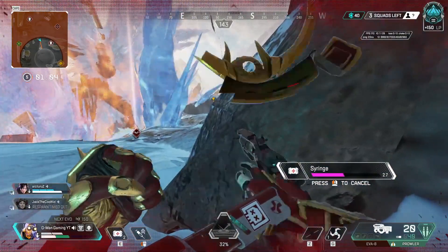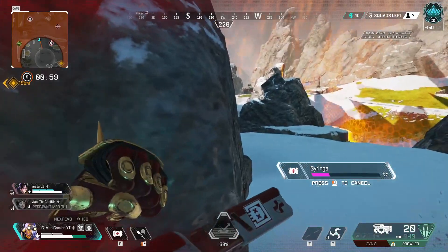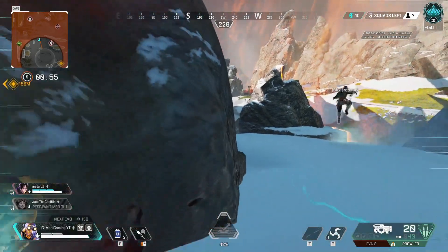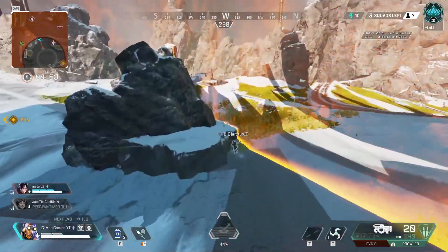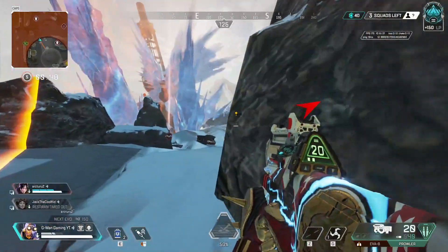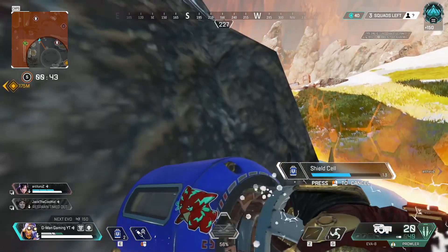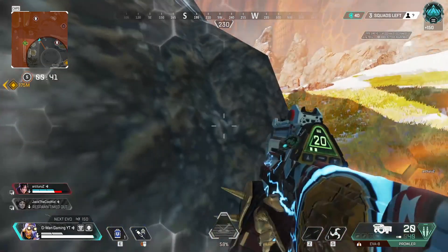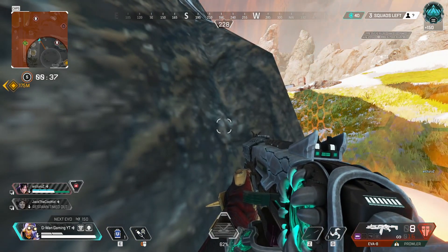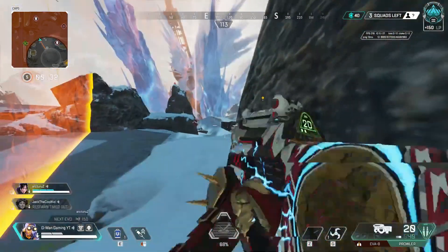Call out to your teammates about squads nearby so they know how to play. If you get top three, the best possibility is to kill the squad nearby. If you see a rat with a better spot than you, you might have to fight them. Since you're top three you want to fight one squad — there's no way you're fighting both. If you can at least 1v3, 1v2, or 1v1 the other rat or a full squad, you then go positive 200.